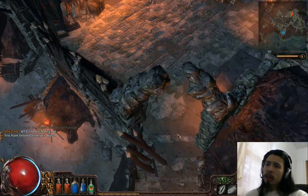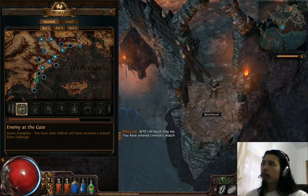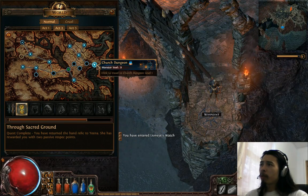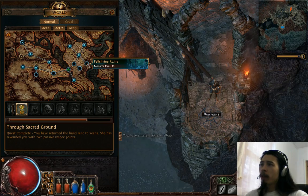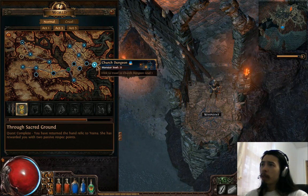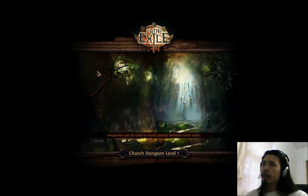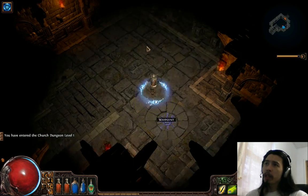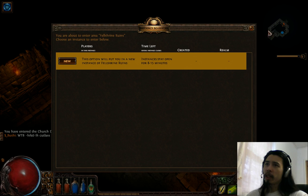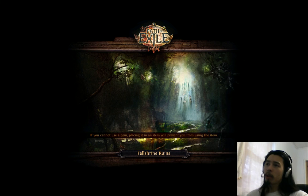The next thing coming up is Act 2. You're going to want to farm either the Felshrine Ruins or the Western Forest. I'll show you why. You warp to the Church Dungeon because the entrance to Felshrine is right there. You don't even need to hit New Instance because I haven't been there yet, so I'll just go in.